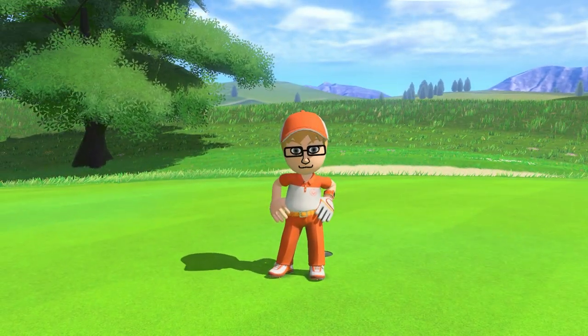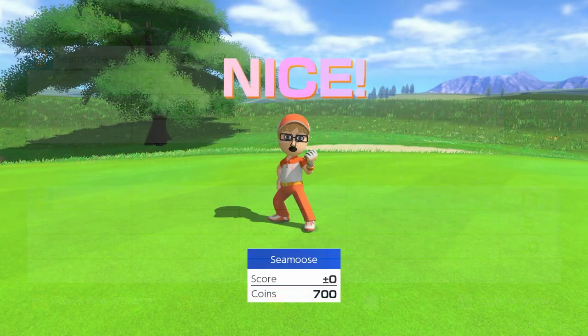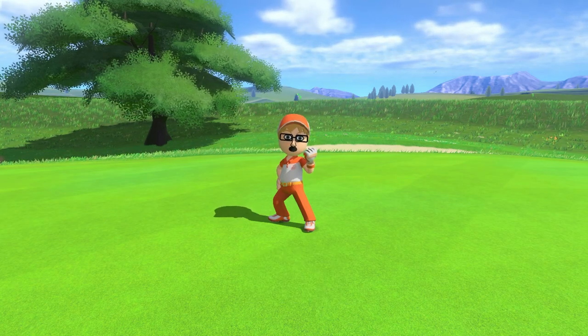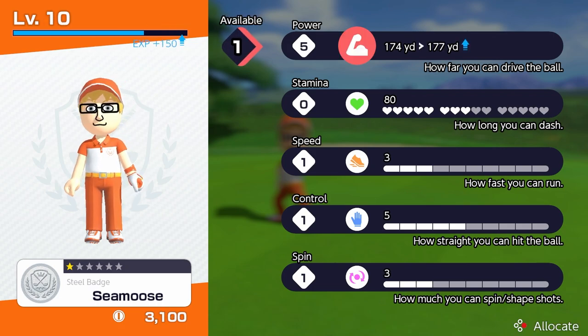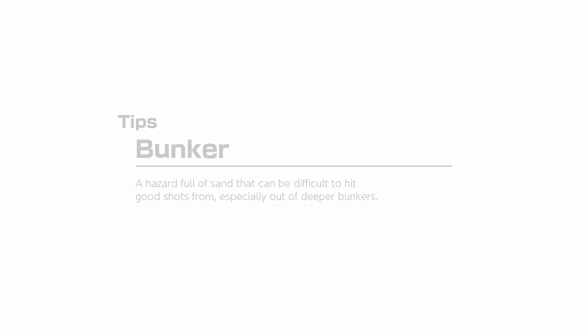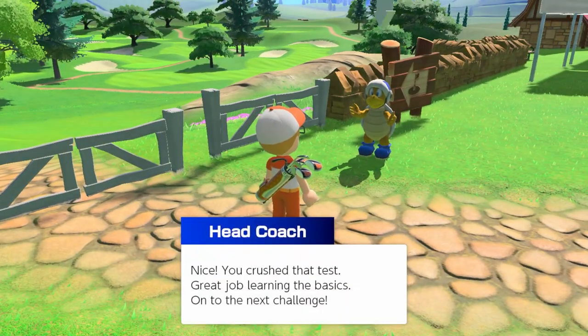Nice — zero! I was really hoping for the hole in one but that obviously didn't happen. What do I use coins on? I've been getting coins — I don't think that's XP. I have like 3100 coins now. I want power — I don't know what the coins are for. Can I buy a new outfit? I want to buy new outfits and stuff.